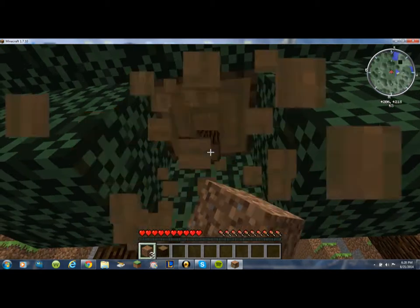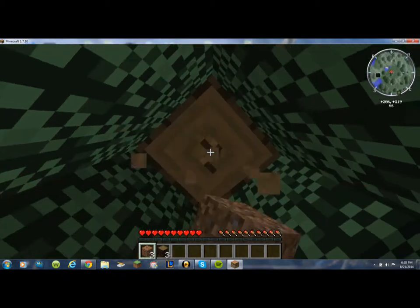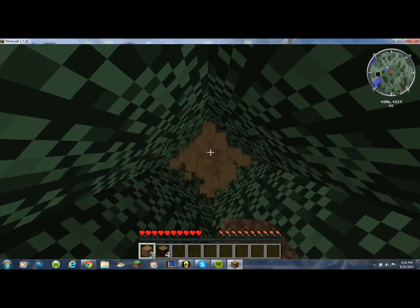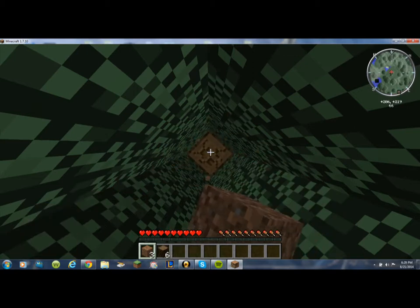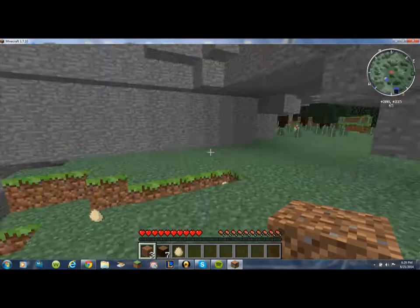I'm gonna start gathering some wood. I'll start getting some wood myself and grab these ores over here. There's a chicken by me — there's like 10 chickens around here. I don't think we'll have that much of a problem with chickens. I'm gonna leave the trees inside the valley. Dropped an egg!